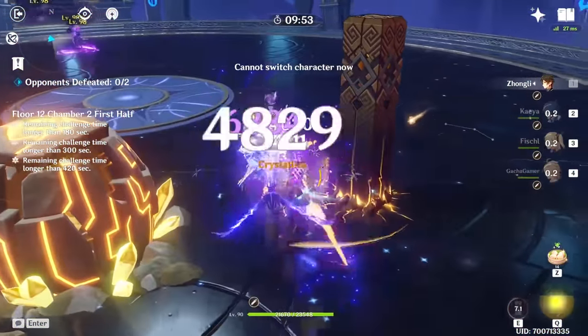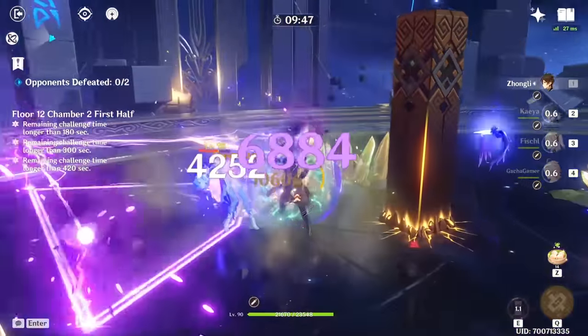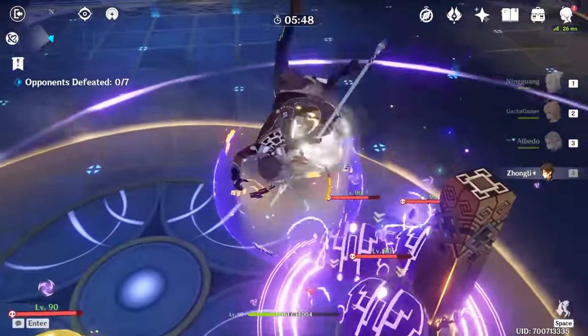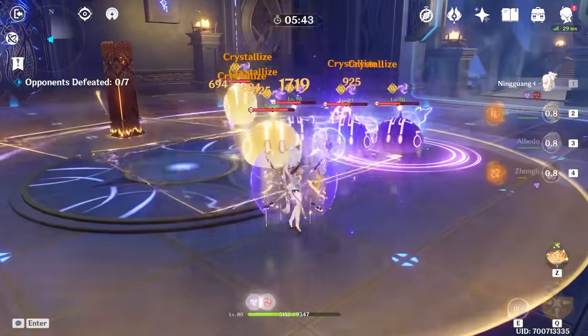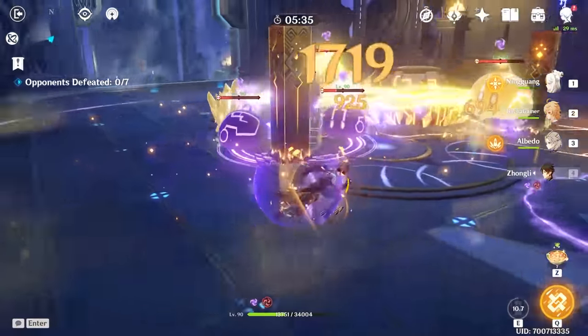Aside from this, the attack rotation as a support character will mostly be there to create as many pillars and just making sure to refresh the shield. But if you decide to use him as your main damage dealer, then a full combo of his normal attacks is a good way to take care of most enemies. In essence, most of the details lie in the actual build you will be pursuing and the team you will be protecting with Zhongli, so getting a good overview of all the equipment choices is the best way to build this insanely powerful character.